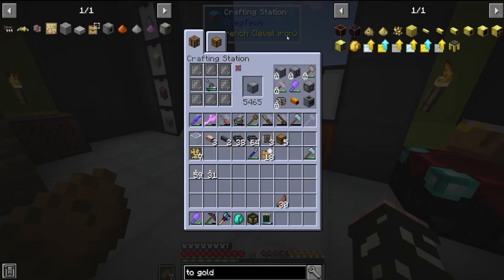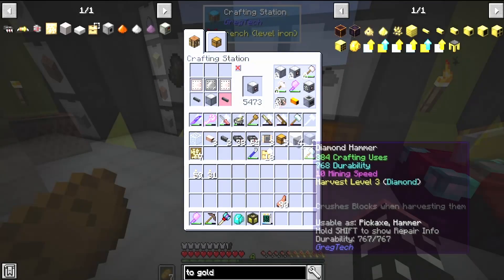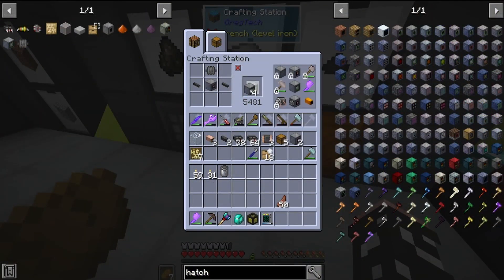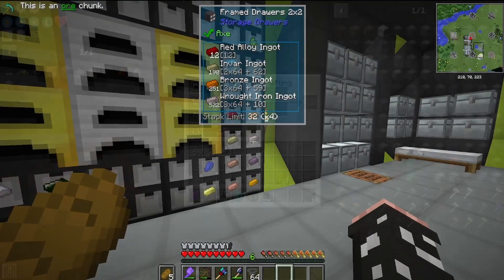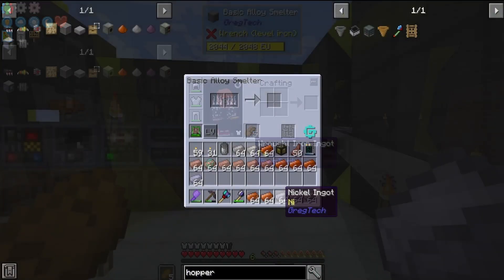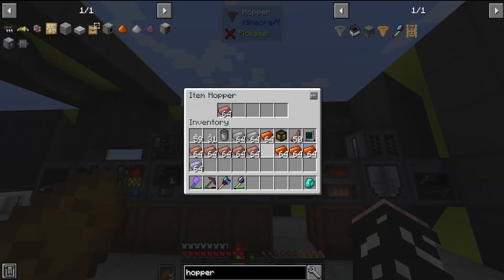And now we get to the real meat and potatoes of this episode: crafting up our benzene setup. This is going to take a lot of machines, but the three main ones are going to be our greenhouse and our two pyrolyze ovens. First up, we need to craft the energy hatches — we're going to need six of these. Next up, we need a lot of ULV machine casings; each one is eight wrought iron and we need over 50 of them.